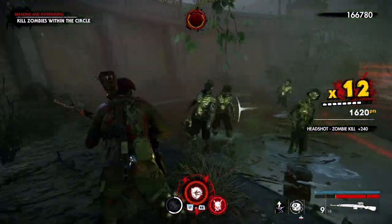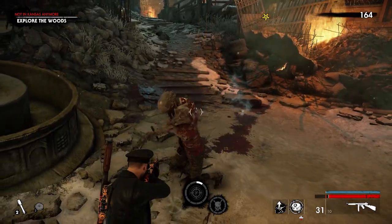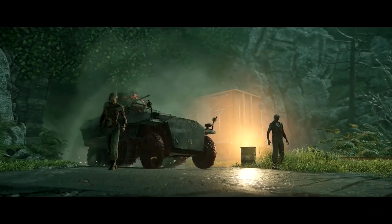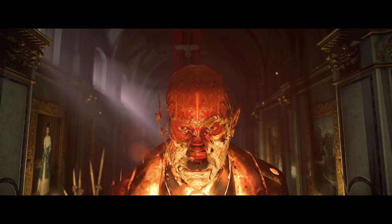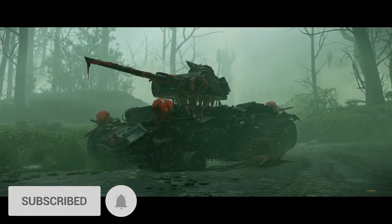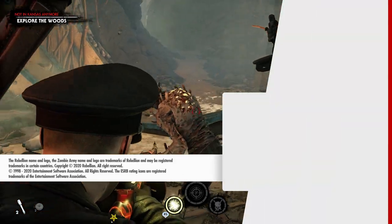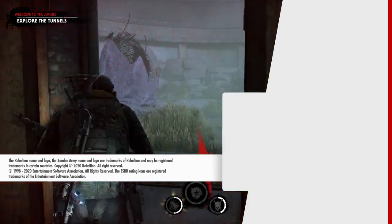There we are then — your field guide to the various screaming, shambling, and sometimes stoically silent enemies to be found in Zombie Army 4. But what about the tanks, armoured cars, and Hitlers, you may be saying. If you'd like even more of a breakdown including the aforementioned vehicles and despots, let us know in the comments below. Until next time, leave the Screamers alone — trust us, it is not worth it.